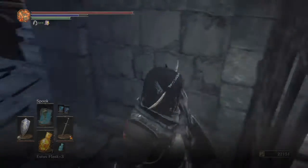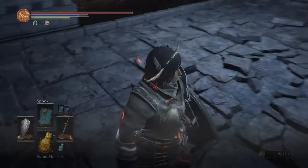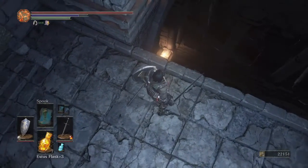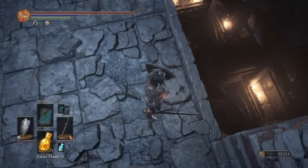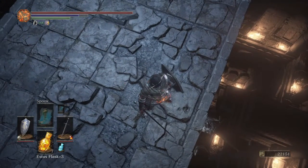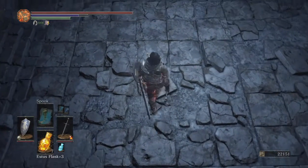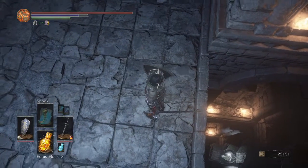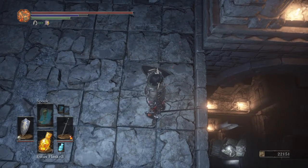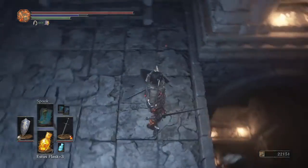That's the thief — we should have encountered him in the Cathedral of the Deep, but we did not see him there. We can use a Homeward Bone, or we can try to jump to that ledge down there. We might waste the Ember we have on us — let's see if we can do this.